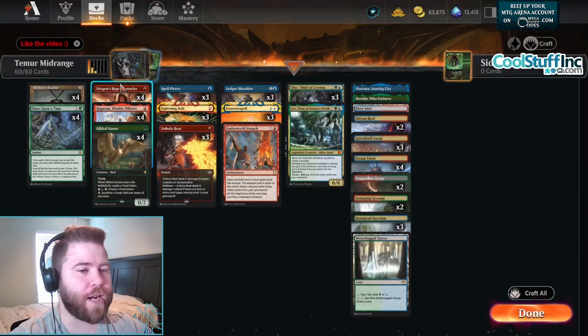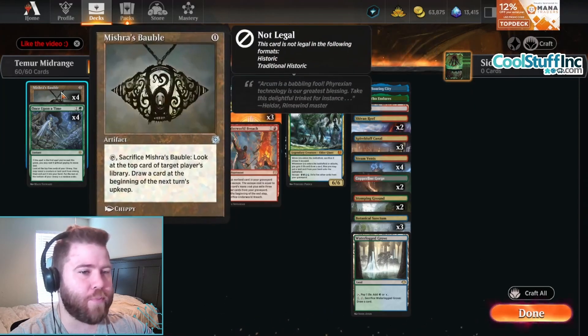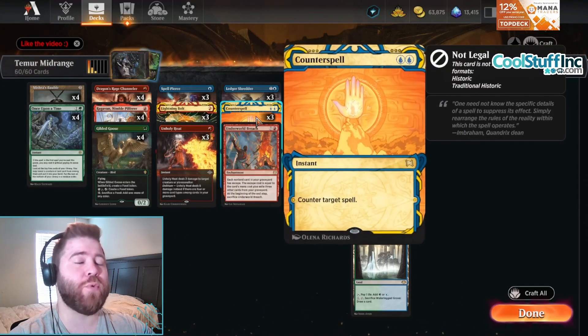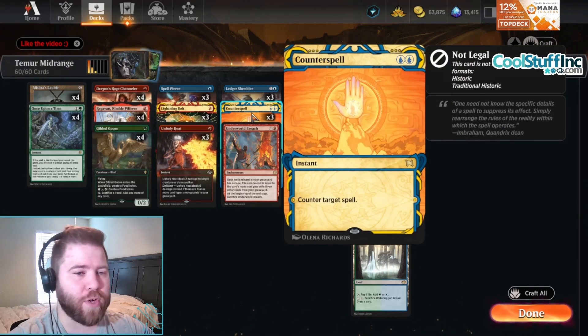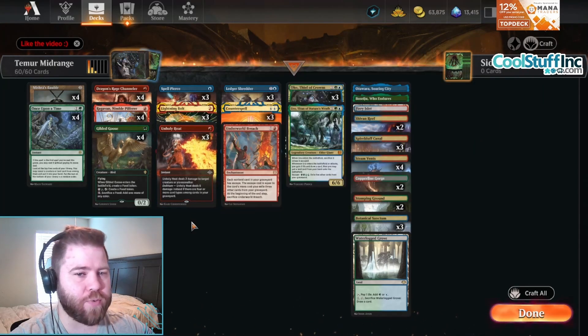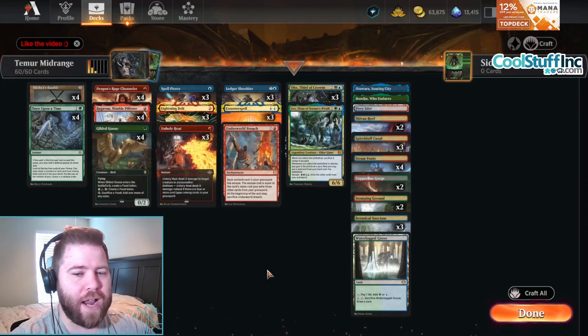Underworld Breach combos with Dragon Rage Channeler and also Mishra's Bauble to get a bunch of draws on our opponent's draw step. Counterspells like Spell Pierce and Counterspell, because we need those against Channel or else we're going to lose the game. Lightning Bolt and Unholy Heat are staples in this deck as well. And we're going to win the game with Ragavan, DRC, Ledger Shredder, Oko, and Uro.